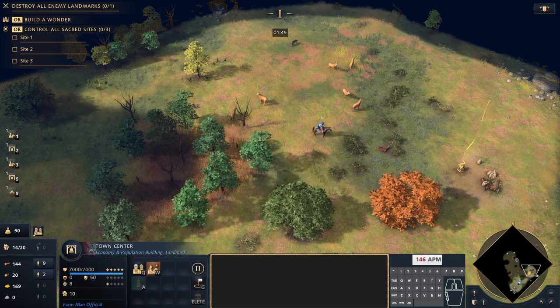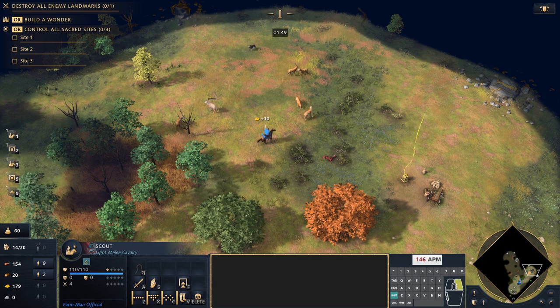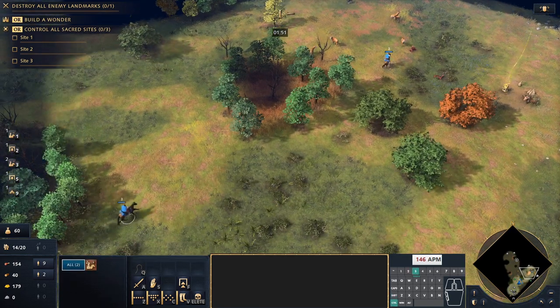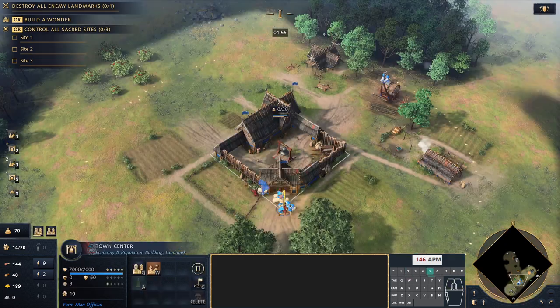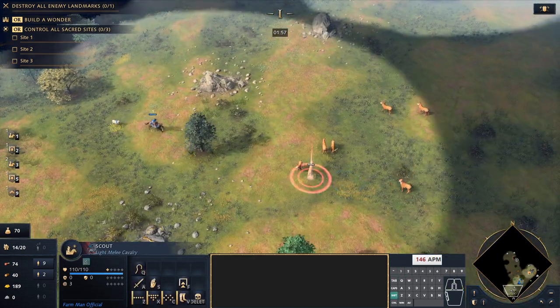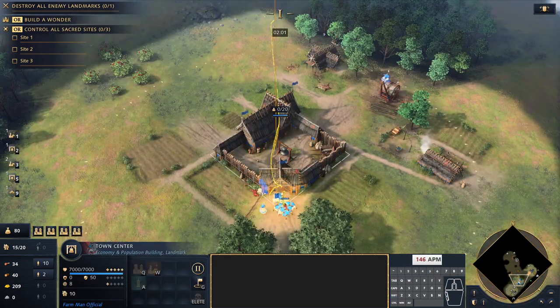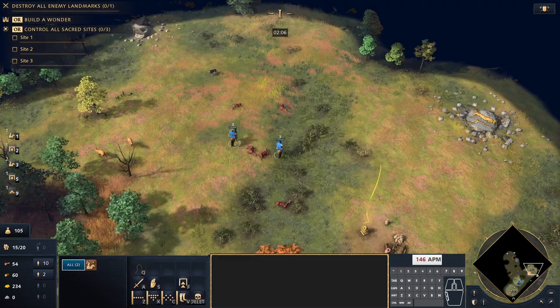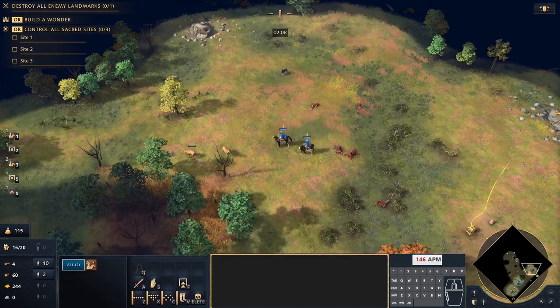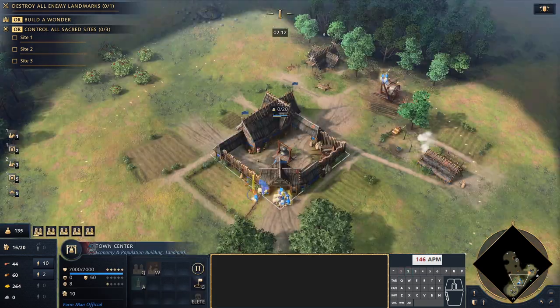There's our third scout, and we're going to keep these two as a pair so they can take the deer as a one-shot together. Here is our second deer patch — we're not going to be too greedy, we're just going to stay fairly close to home for now and make sure we get the hunt bonus that we need.